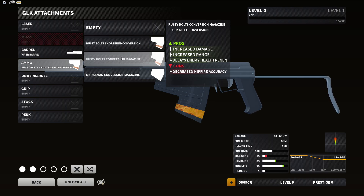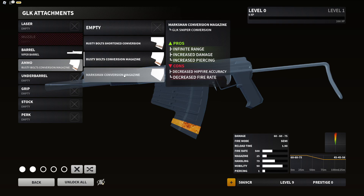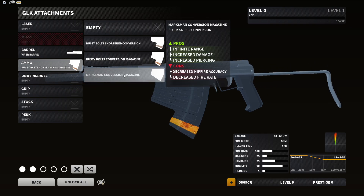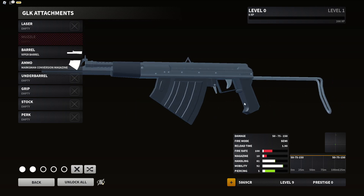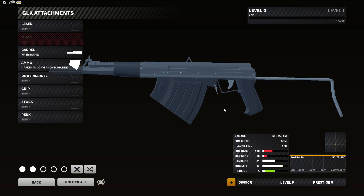Next is the rusty bolt conversion magazine — the full capacity version. This one increases damage and range, and also delays enemies' health regen, which is huge. Cons: decreased hip fire accuracy. Lastly, my personal favorite — the marksman conversion: pros — infinite range, increased damage, and increased piercing; cons — decreased hip fire and decreased fire rate.